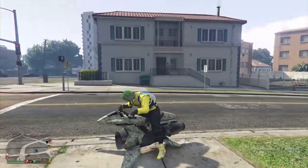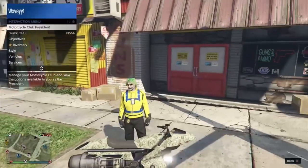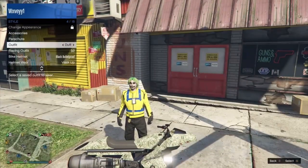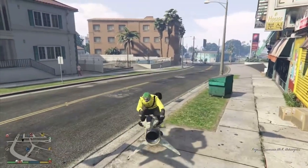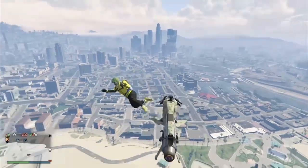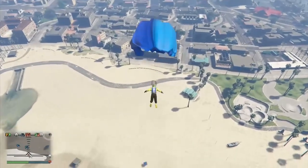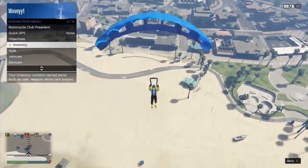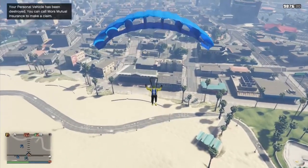Equip the outfit with the duffle bag, then fly above the mask store again. When you pull your parachute, you want to change outfit to the one you just saved with the Israel parachute on, and crash into the mask store.